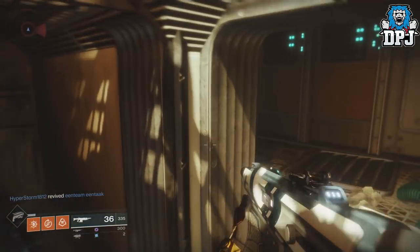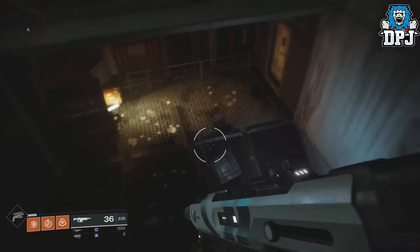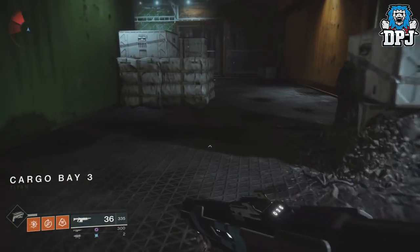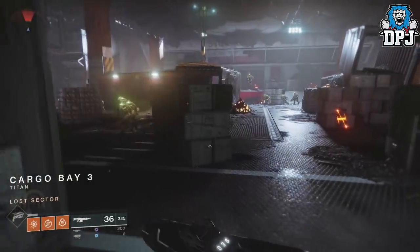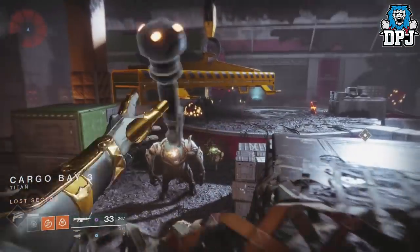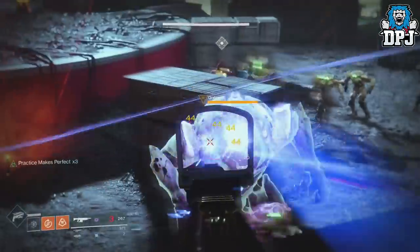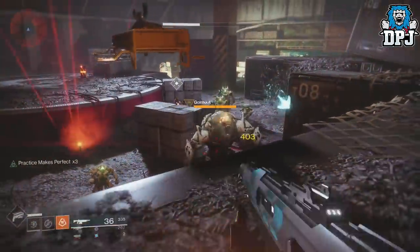Once you've got in, you want to make your way to this lost sector I'm going to right here. This was used before and a lot of people exploited this to get faction tokens — you can actually do it again. A lot of you will already know about this, but many of you won't, that's why I'm making this video. It's basically the cargo bay lost sector you want to head to.